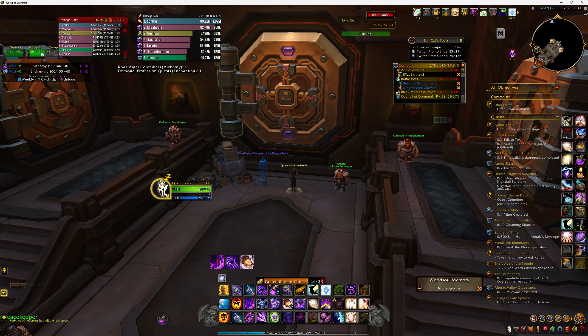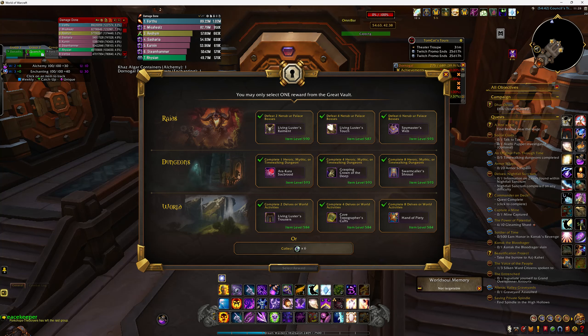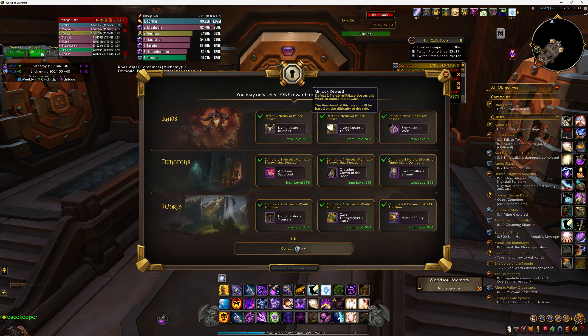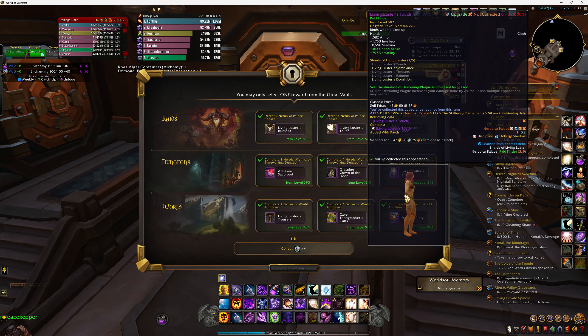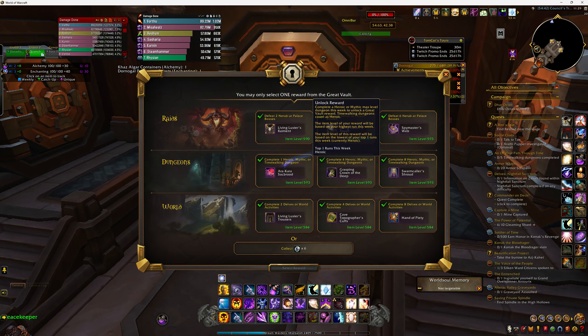Hopefully I made myself proud. Let's have a look — oh yes I did! Wow, look at all that stuff. The highest level item is 593 — that's just amazing. So there we are. I've got some Living Luster's Raiment, some Luster's Touch, and another Spy Master's Web trinket.